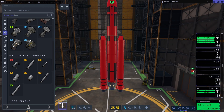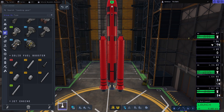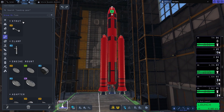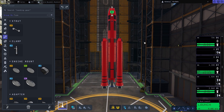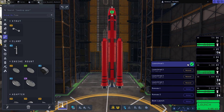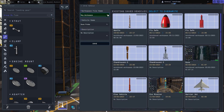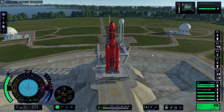Once we get the staging all sorted, we are ready to set off on an encounter for Duna. I can't remember - I think there used to be a UI to make it easier to do transfers in Kerbal Space Programme 2, but I can't find it. I'm sure there was a way of just skipping to the transfer window, but I just did it manually.